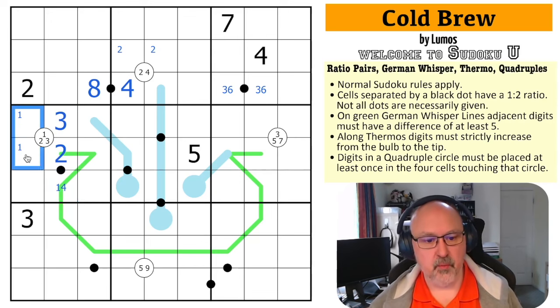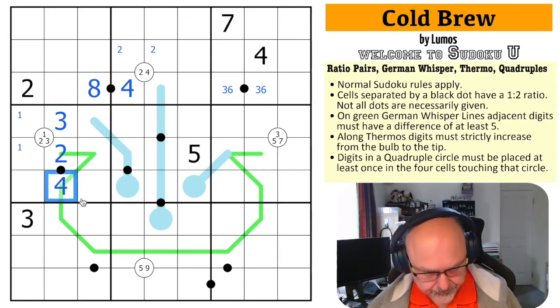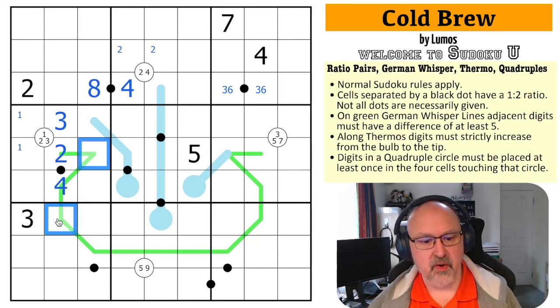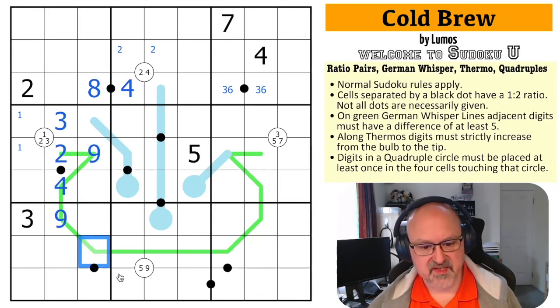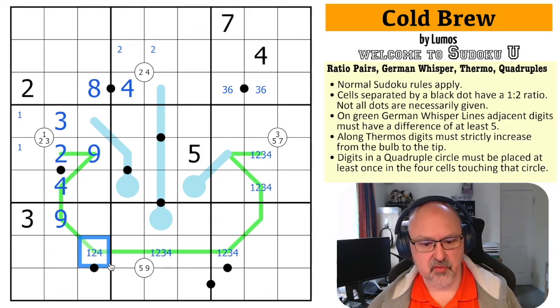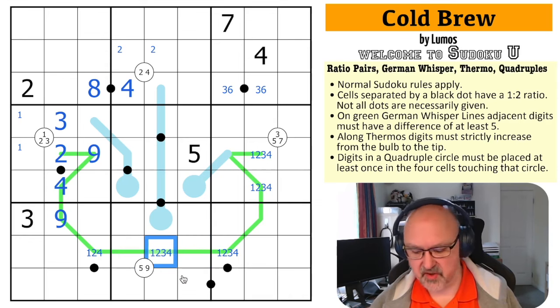Two can go with one or four, but the one is up here, so this is the four. Four on a German whisper line only has one partner — the only digit between one and nine that is five away from four is nine. So both of those become nine. This is now a low digit, so it's one, two, or four. This can't potentially be four because if this is four, both of those would have to be nine, and that doesn't work because there'd be two nines in the box.